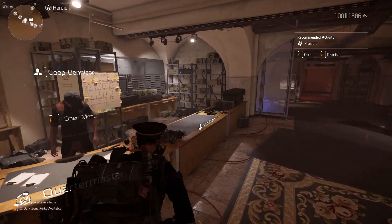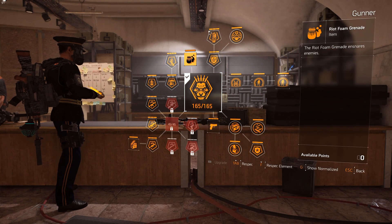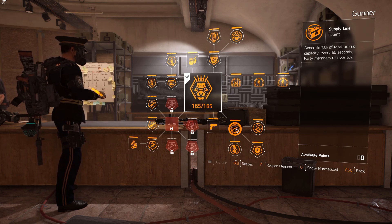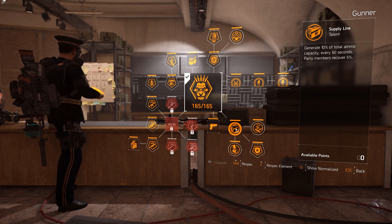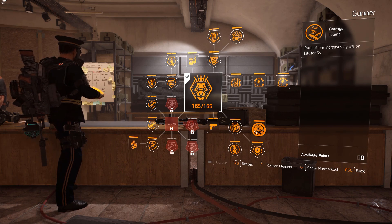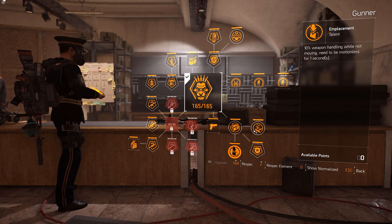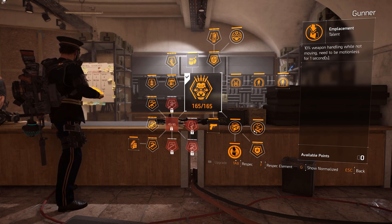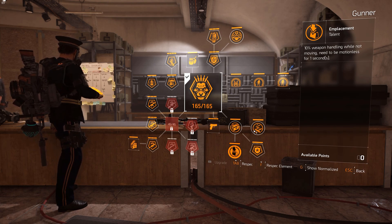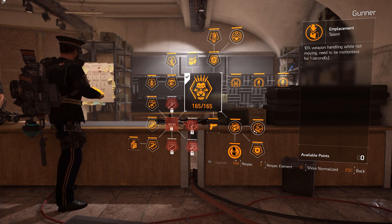We'll be starting off with the specialization. For this one we are using the Gunner specialization. We're using this because of the ammo talent, which generates 10% of your total ammo — very important in the Merciless build because Merciless burns through ammo really quickly. We also have the rate of fire, which increases by 5% on kill for 5 seconds, as well as 10% weapon handling while not moving, needing to be motionless for one second. That will be added into the weapon handling we have for this build, which basically makes the Merciless like a laser because it almost removes any of the recoil.